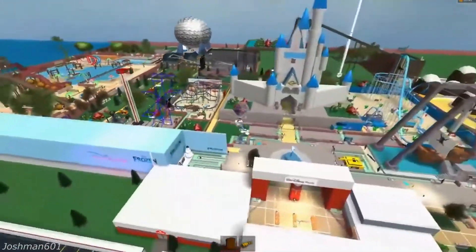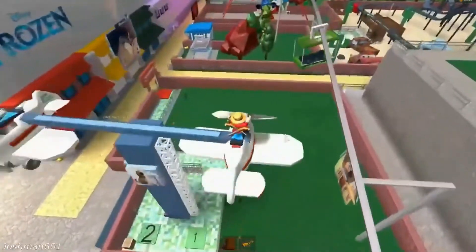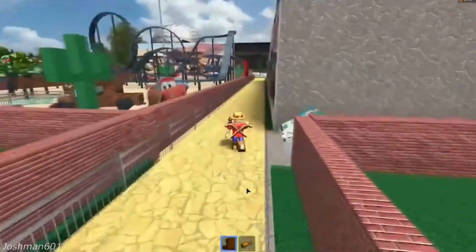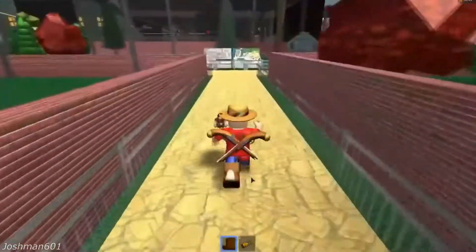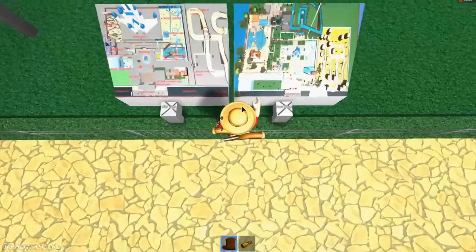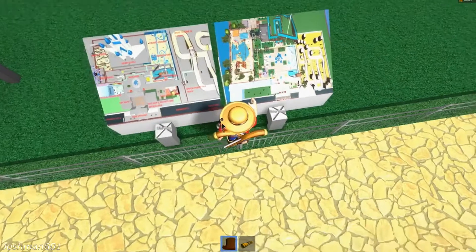Number ten: Walt Disney World Roblox. In this adventure game you can visit numerous attractions including Rock and Roller Coaster, Big Thunder Mountain Railroad, Haunted Mansion, Space Mountain, Tower of Terror, and Mad Tea Party. There are also different lands to visit including Hollywood Studios and Tomorrowland. You'll also attend events like Happily Ever After, Fantasmic, and Harmonious.